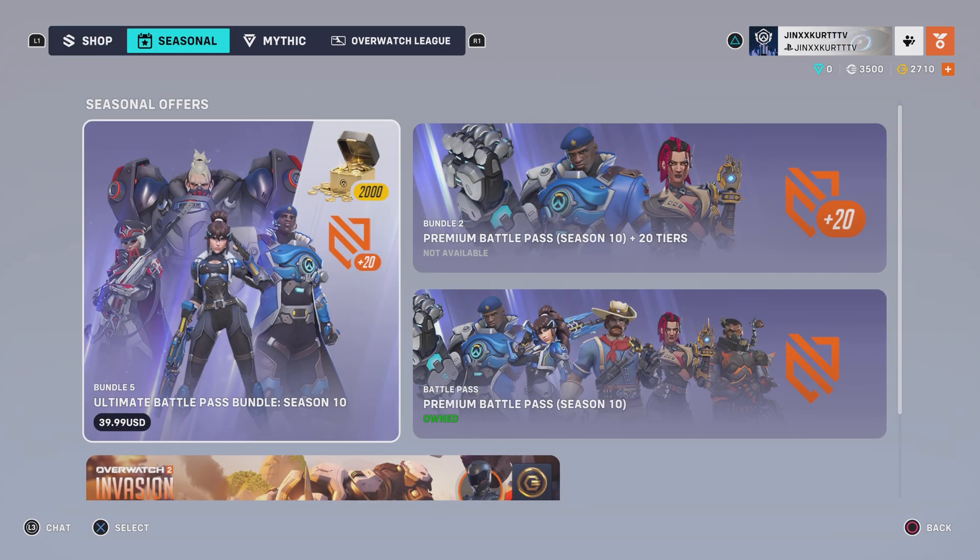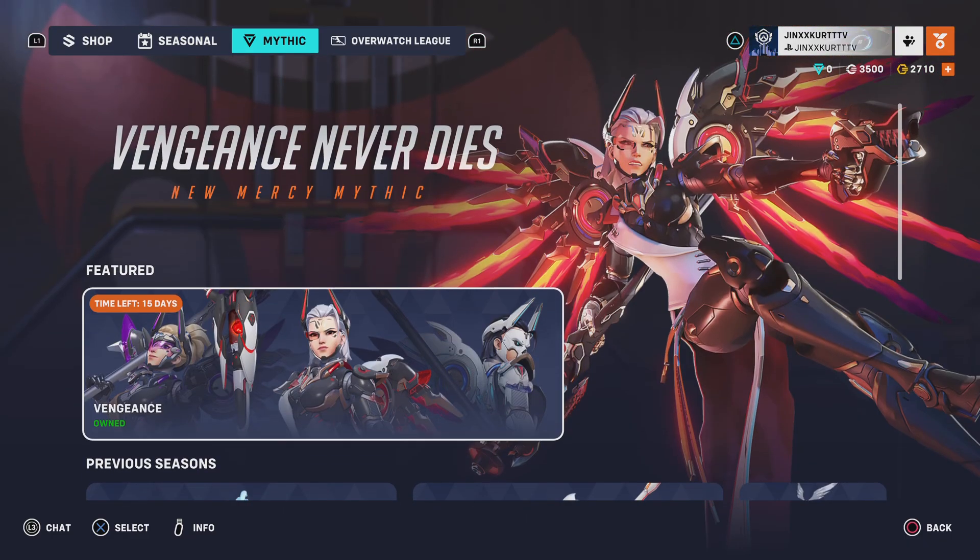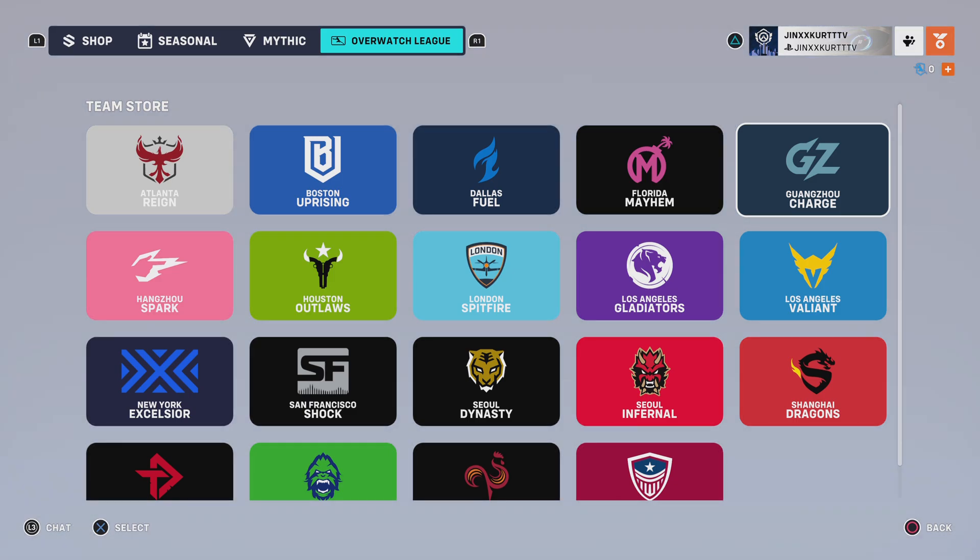Nothing new in the seasonal shop, but our Battle Pass does end in 15 days, so get it while you can. Same thing with our Mythic for this season — you have 15 days left as of tonight. The Overwatch League store has pretty much nothing in it besides the Team store.